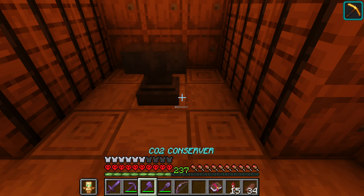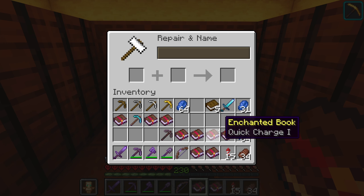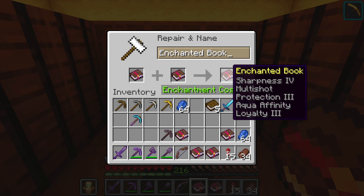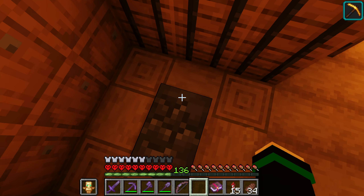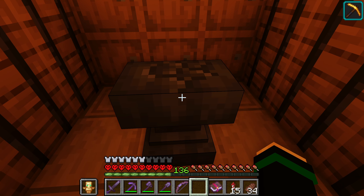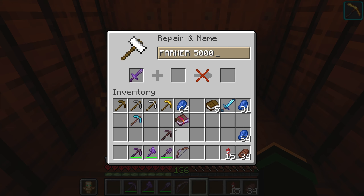The anvil itself has durability — you can only combine so many things before it breaks. You can see the damage visually on the top of the anvil model, and it will eventually break entirely. So if you're short on iron, use the anvil as little as possible.